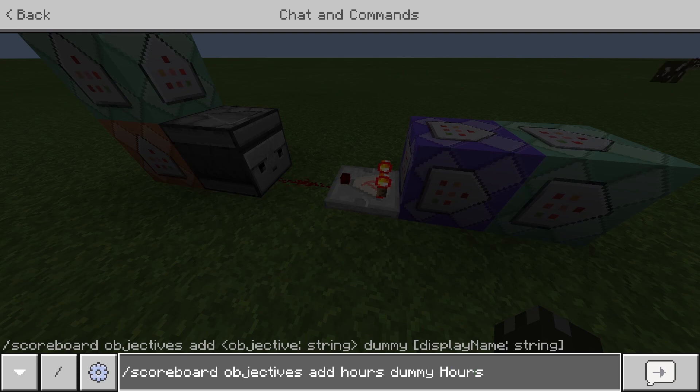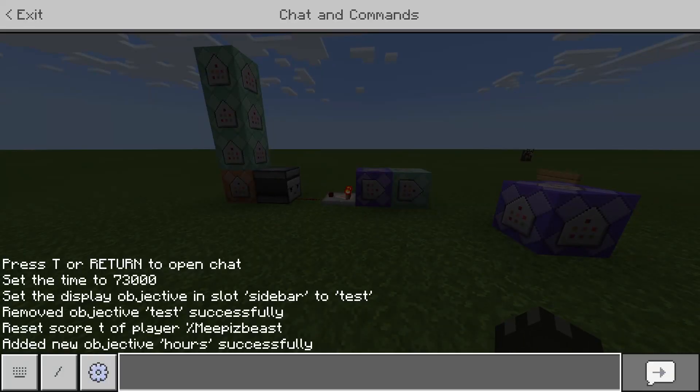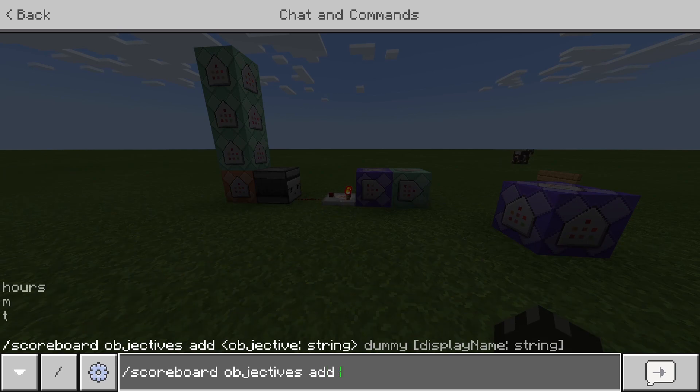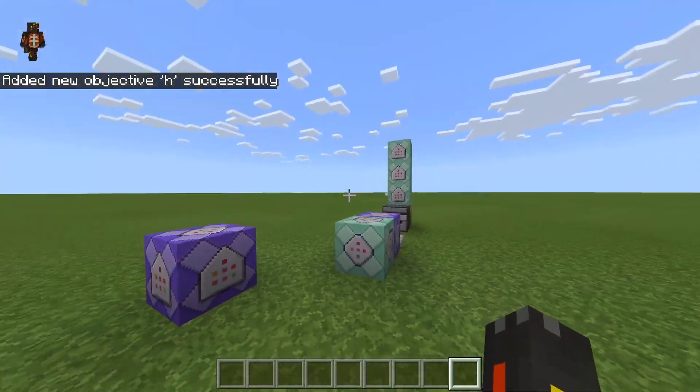You don't have to make the first one capital — you guys are just going to make the second one capital. Go ahead and click enter to make that. It's going to add a new objective for hours. The next one you guys want to do is scoreboard objectives add, then 'H', dummy, and then 'H'. So now you guys have two objectives — that's all you guys need.